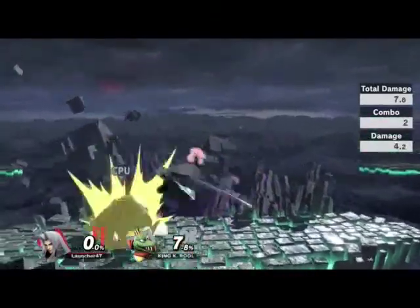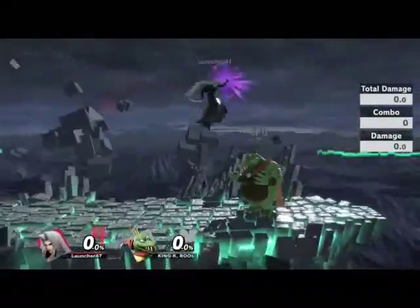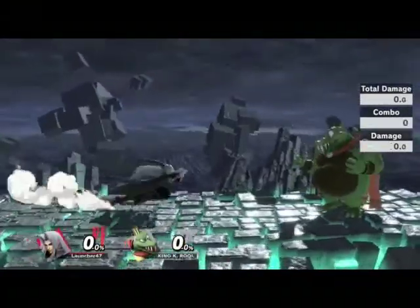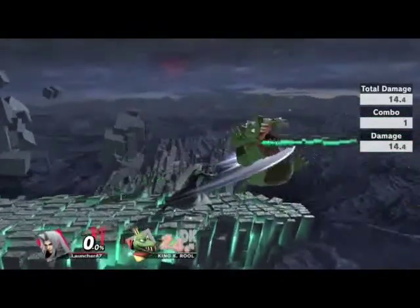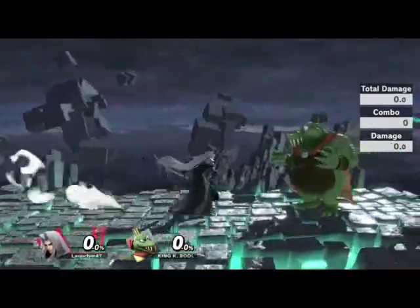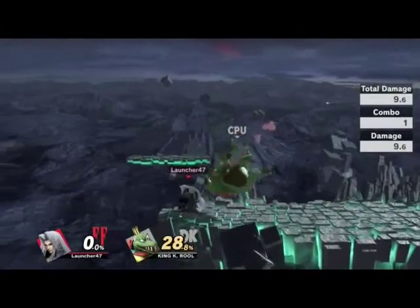What about back throw into back air? Yeah, it does work. Down tilt can't do anything. Nair into fair works as well — that's another combo. What about nair into... that works too. That honestly works. Just do the nair and then try and hit your stuff, like nair into maybe F-tilt. This character is gonna be interesting.